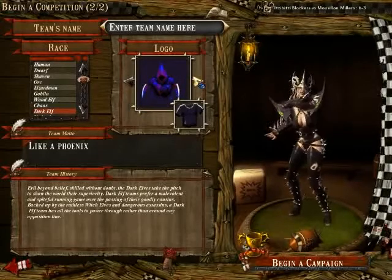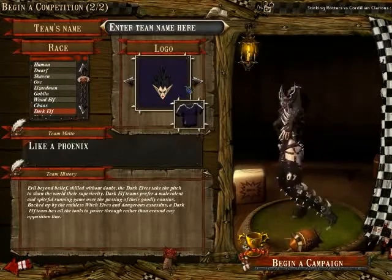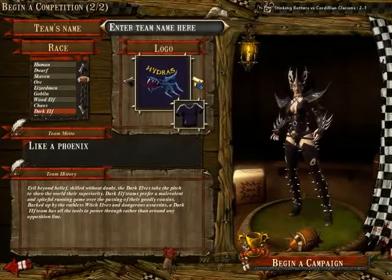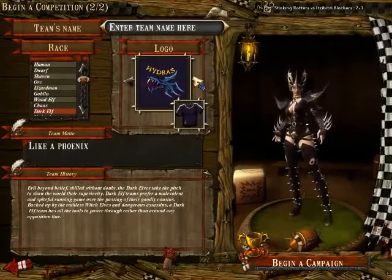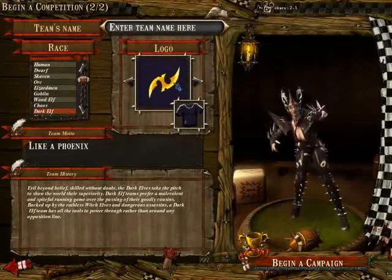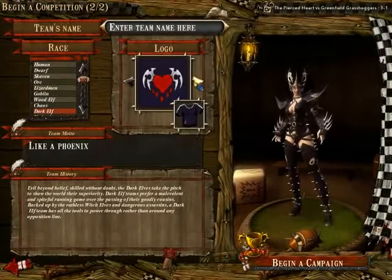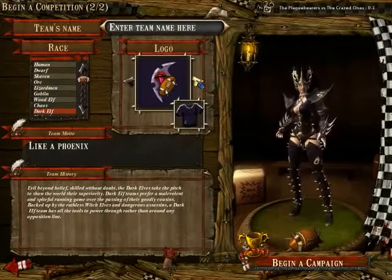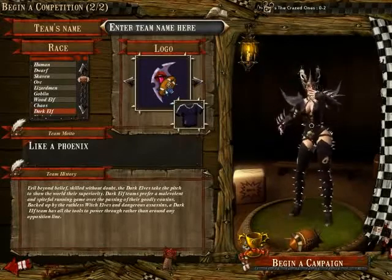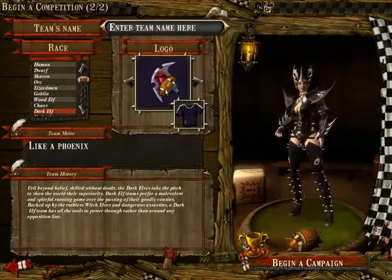The assassin is number 6. The witch elf head is number 7. The logo with the hydra head on it is number 8. The double-edged sword or dagger in yellow is number 9. The heart with two metallic wings is number 10. And finally, a sort of weapon with a mouth licking a football — whatever that is, a really weird one — is number 11.